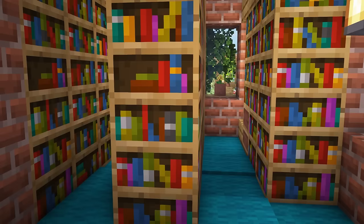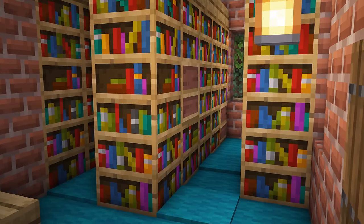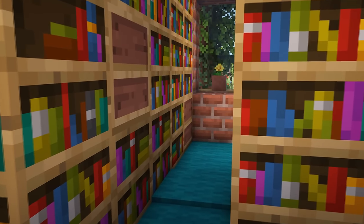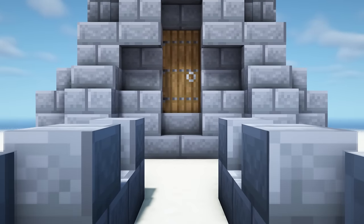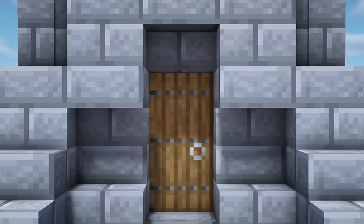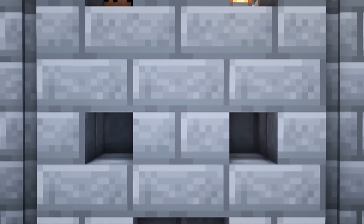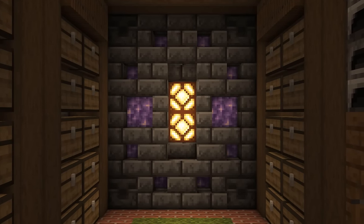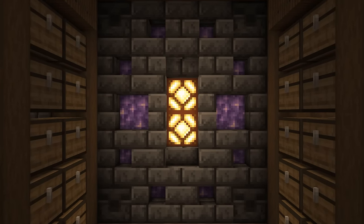We spoke earlier about the hidden textures of some of the profession blocks, and one that's probably worth going over is the loom — in particular the side texture. Mix it in with some bookshelves and you've got some empty bookshelves. If you're making a wall out of something that has slab and stair variants, you can place them into your wall and get some windows of varying sizes. You can also put a block behind that wall to give you a nice accent colour, like I've done here with the deep slate and amethyst.